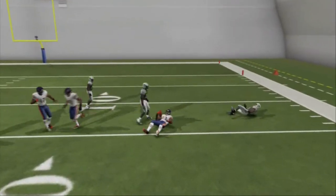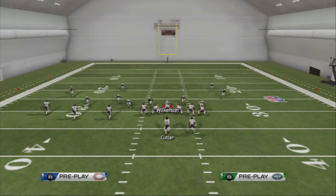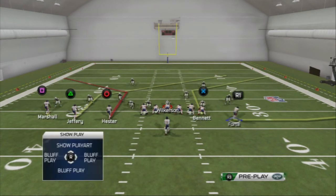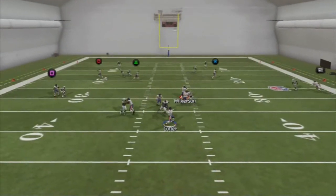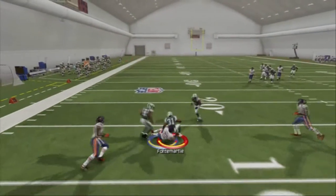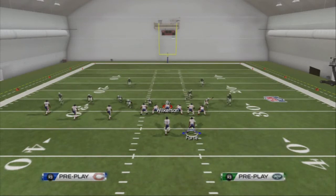Our next read on this play is going to be our running back on this motion-out swing route. Motion-out swing routes are very effective this season, and we like to use them to beat man coverage and zone coverage. Matt Forte is going to get a cut to the inside, and we're going to pass lead into the inside. We need to wait a little bit longer for that to come open. Got a little carried away with the pass lead, and Cromartie showed me up.